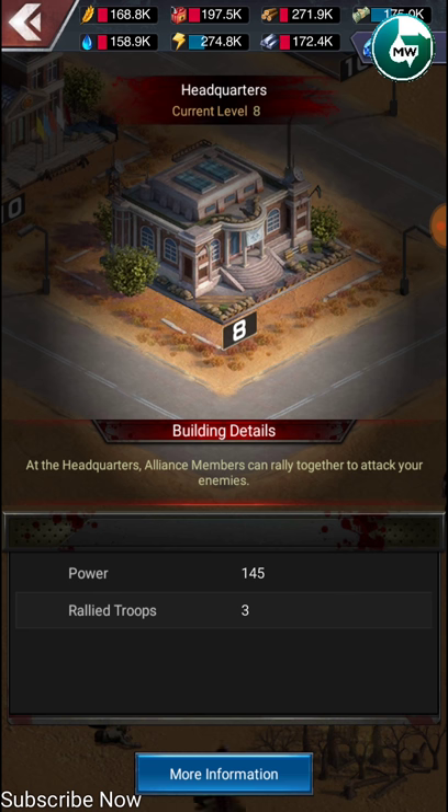Three other members in my alliance can join my rally, and I will be the team leader. We all together will march on Wendell or any base — we can also rally enemy bases. That way we will kill everyone easily.